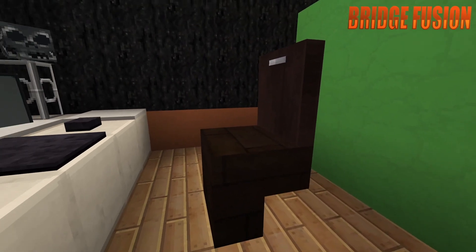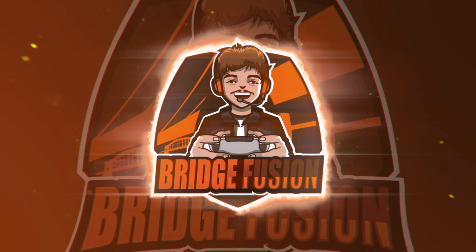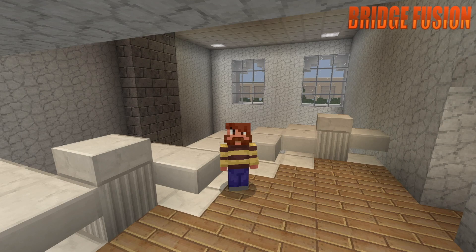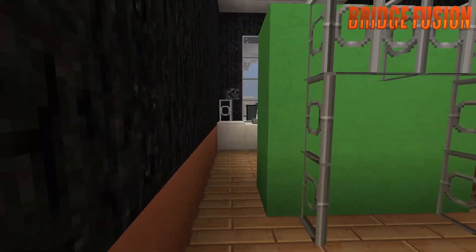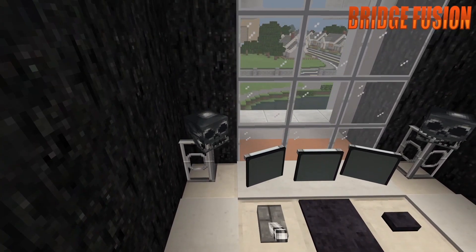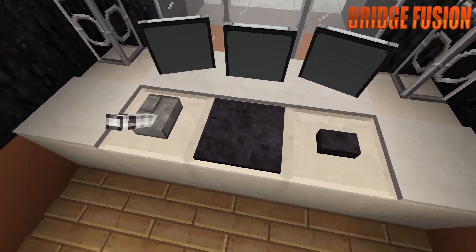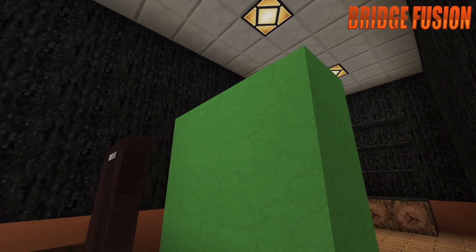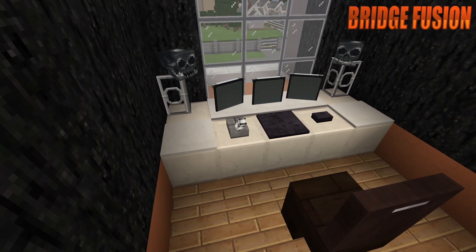Hey, what is going on guys, BridgeFusion here and today I'm with you for another video. Today's video is a Minecraft tutorial on how to build a gaming setup in Minecraft. So of course here is my gaming setup — we're going to have a quick look at it right now. We do have the lights on either side, three monitors, a little mouse, a keyboard, a microphone, a computer chair, and its very own green screen. I'm going to be showing you how to do this right now.